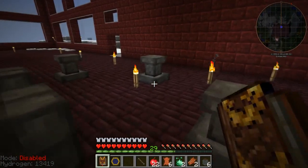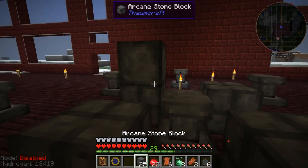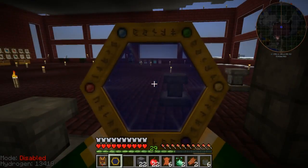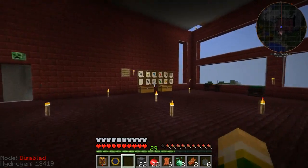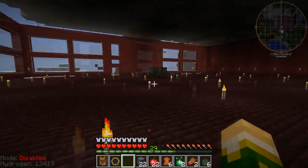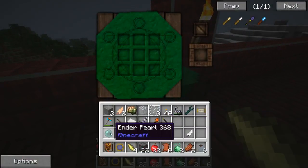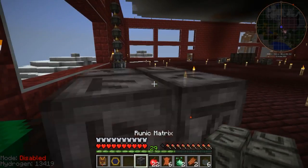I have the beginnings of the infusion altar room ready to go — I've placed down my preliminary blocks, had to make some more. Now I need to make the runic matrix. It's one, two, three, four of those over here. This goes in the center, these go like that, and this comes around the side — it takes 40 vis, which will turn into 38 because I get the average vis cost discount. Runic matrix — oh yes!